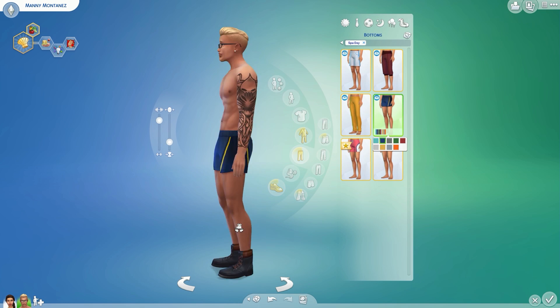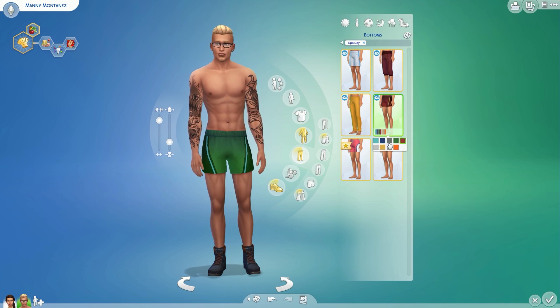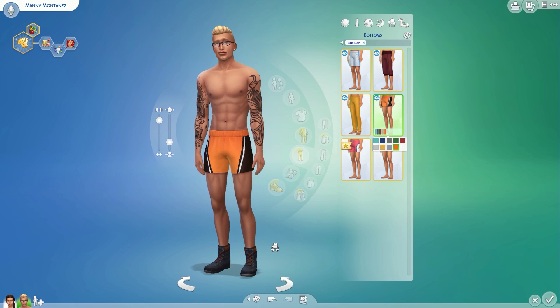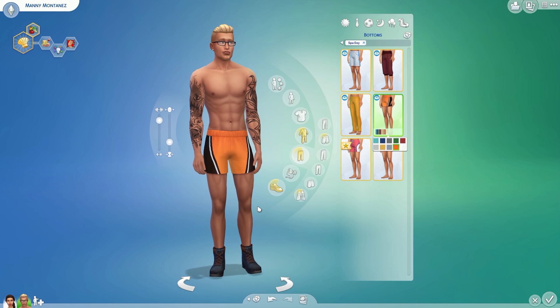These look like some boxing shorts, or maybe MMA — one of them. Usually the shorts are down here but some of them have styles like this. These are nice — I would let my Sim wear these for boxing. I give them a 5 out of 5 plumb bobs.